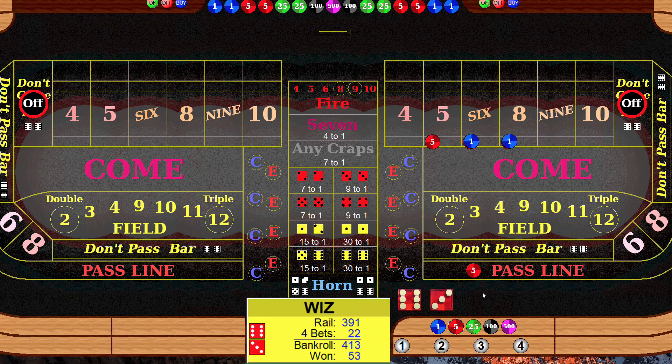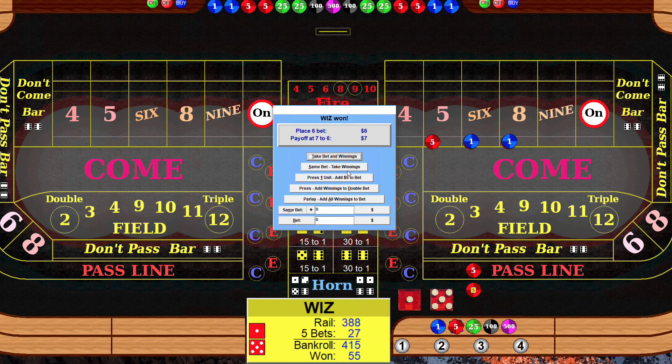We're on the pass line, roll to see if we can get another number — two, pay the don't, take the line. We just lost five dollars. Ten — hard ten — ten is our number. With the ten it's one times odds. One times odds on the four and the ten, place our odds. Roll — six.